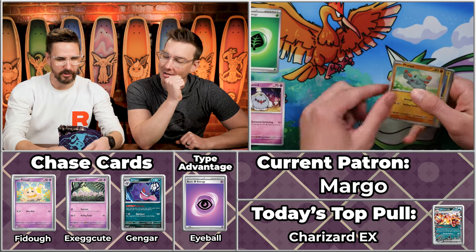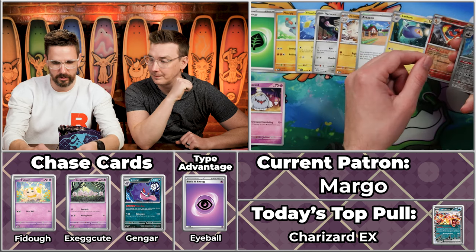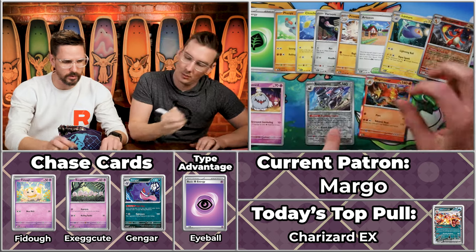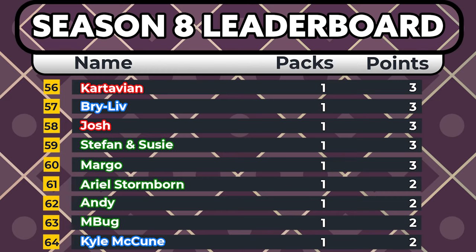Speaking of which, we have yet another big Grass player — it's Margo, a known contender with 37 points. They used to be a space ranger at Walt Disney World and did a double Galactic Hero — a perfect score on both blasters. We've got the Grieve Art score, Phantom, Chinchow, Veroom, Primeape, Artisan Lantern, Charmeleon, the Reverend will score, and the Magmortar will score. Just a three-point pack for big Margo, unfortunately. All pros have their off days.